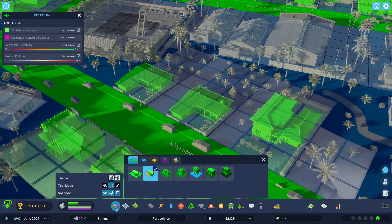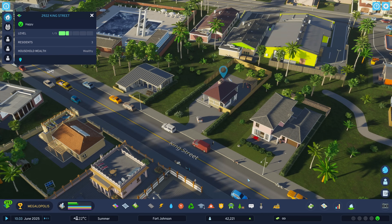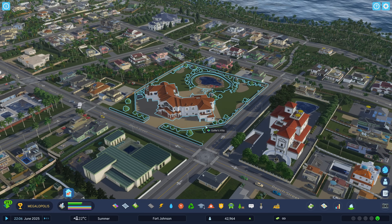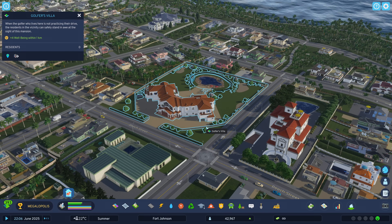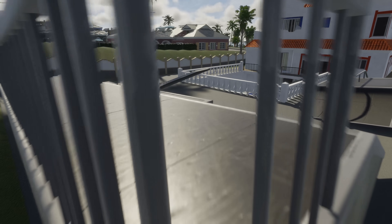Don't think a certain one matches your new strip? Delete it and let the game render a new one. On top of the residential buildings, there are six new signature buildings, ranging from huge mansion-like buildings like this one, to smaller, unique ones like this Extreme Athletes Villa.